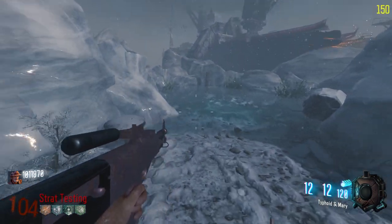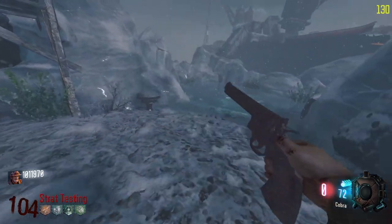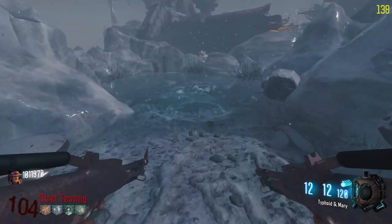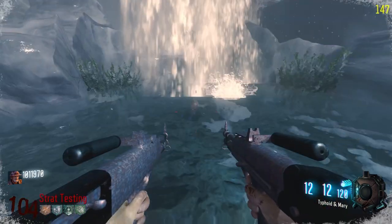This is the fastest way to kill George on the new Black Ops 3 remastered map Call of the Dead. All you're gonna need is Double Tap, Speed Cola, and the upgraded HS12s. You will melt him in literally two clips — it is absurd how fast he goes down.